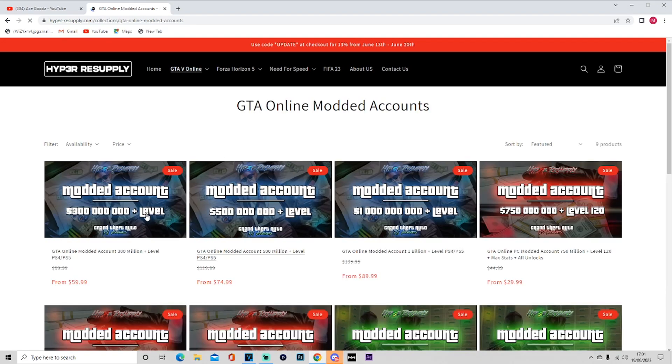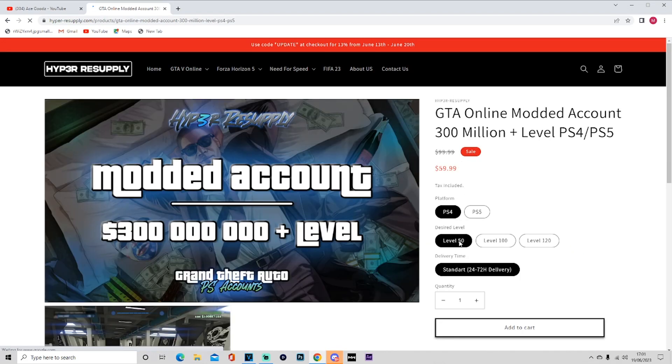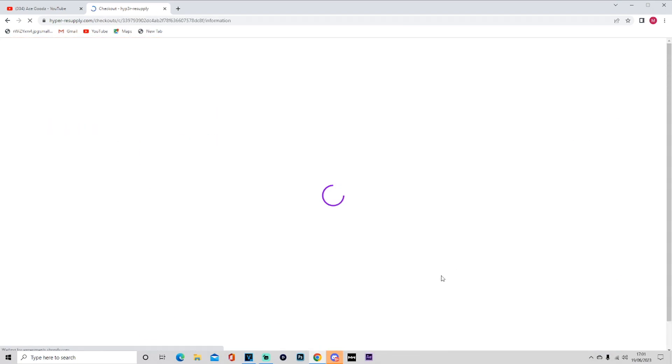If you want to contact them, go to the 'About Us' page. They also do giveaways on their Discord, so I'll leave a link to their Discord in the description as well. If you've purchased something, use code DINO for 10% off.